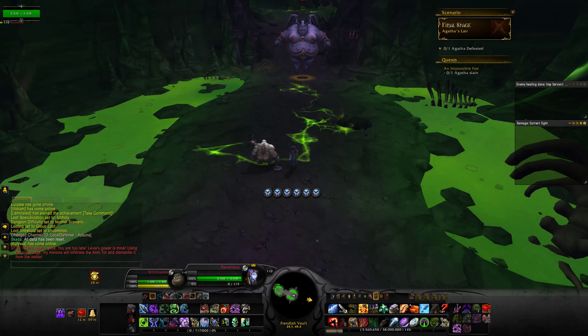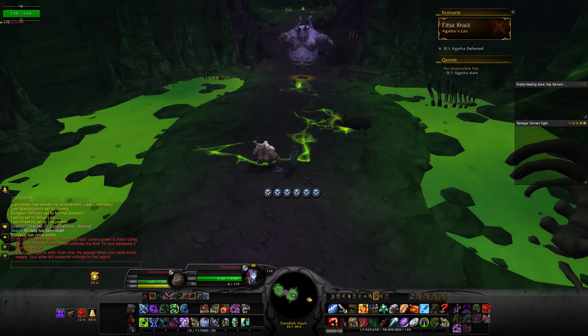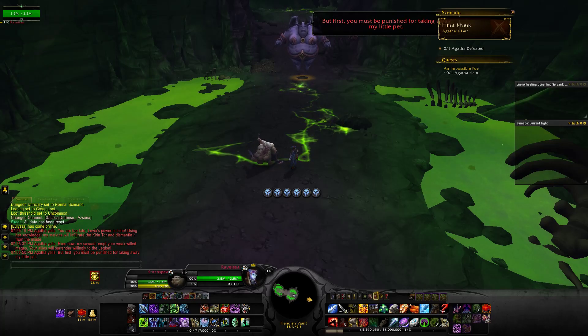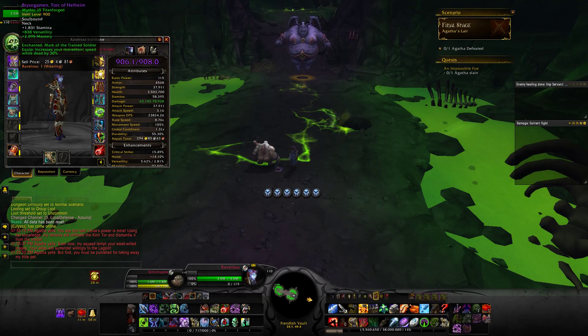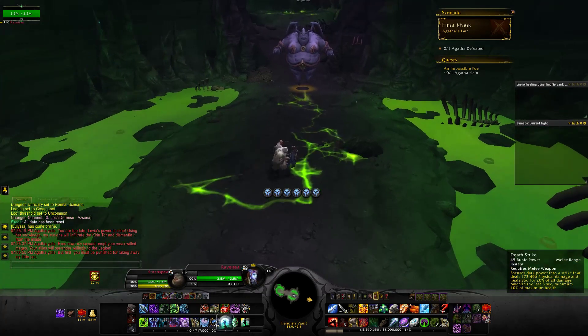I did this at item level 906, which seems to be about the middle ground for people I've seen complete this. Today was day one of the mage tower's completion on any realm, so this was our very first crack at the hidden artifact appearances. I used Kil'jaeden's Burning Wish and Instructor's Fourth Lesson, as well as standard unholy raiding talents: Ebon Fever, Pestilent Pustules, Clawing Shadows, Spell Eater, Necrosis, and Soul Reaper. You can see my general gear setup at 107 in this video. Time links for specific portions of the fight are below. I also did not use Drums of Fury or augment runes, so if you do opt to use these items you may find the fight somewhat easier.